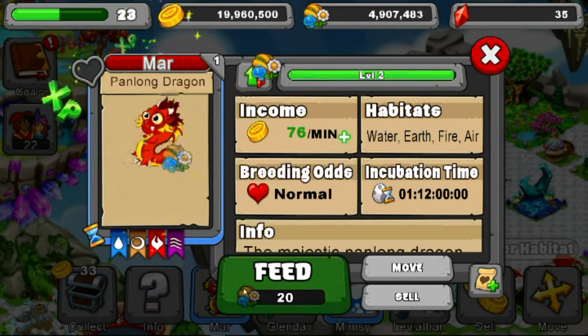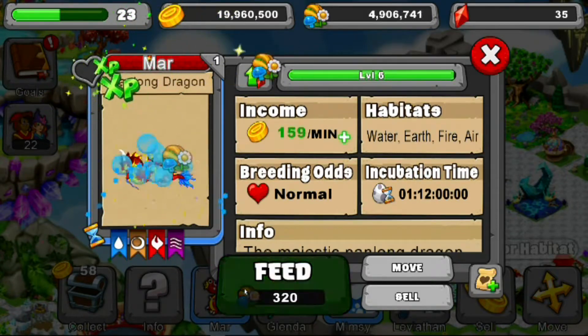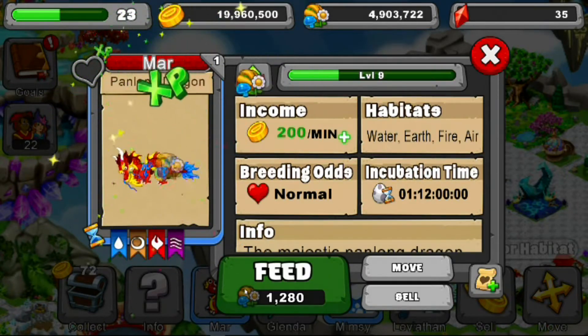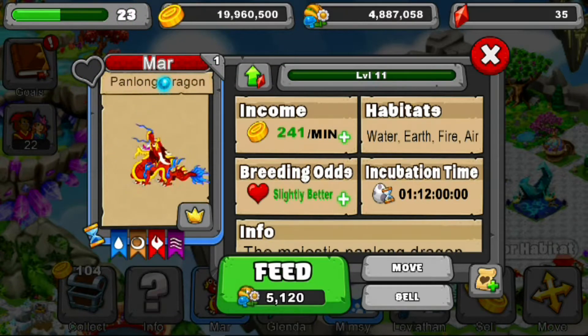Now I'm going to level this guy to level 11 — young form, teen form, and adult form. So there we go guys, there's the Panglung Dragon. We just got Panglung. Now if we get Bloom, we can get the Ovalith Dragon. So that's a gemstone — I'm pretty excited. Hopefully we get the Bloom Dragon later on in the future.